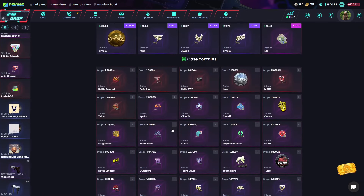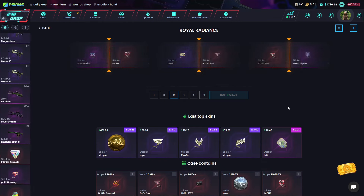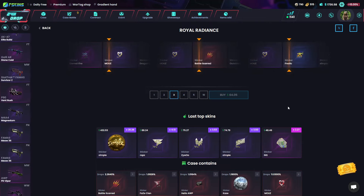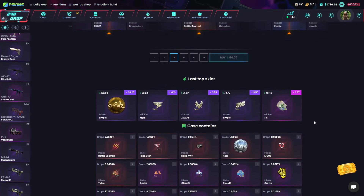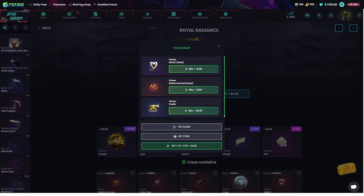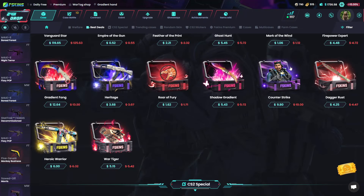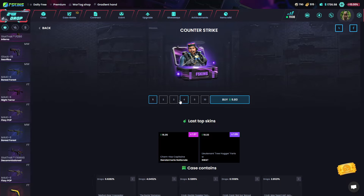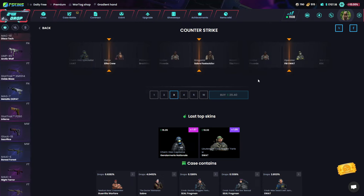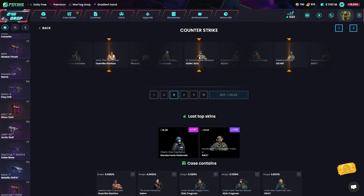We start with three skins right now for sixty-four dollars, and from these ten skins we'll do a contract. Sliding over to the basketball holo — that's good. The fanatic paper, not sure what that's worth, I think it's pretty good. The fanatic paper was absolutely good but not profit. We'll put three of that one, let's do three of this one — sliding over. That one was really good, I think this one is good, this one is good as well.